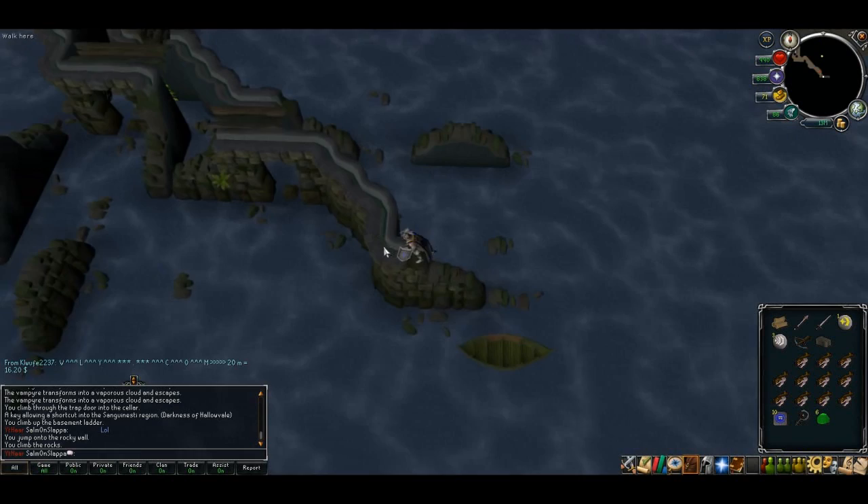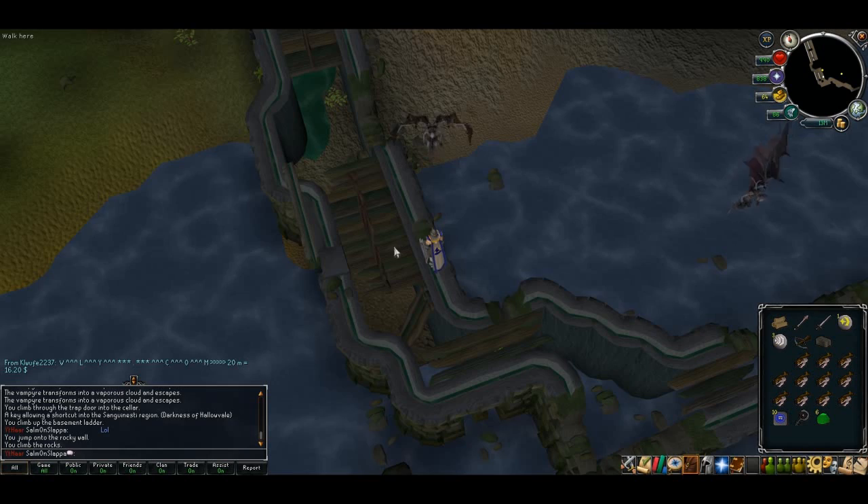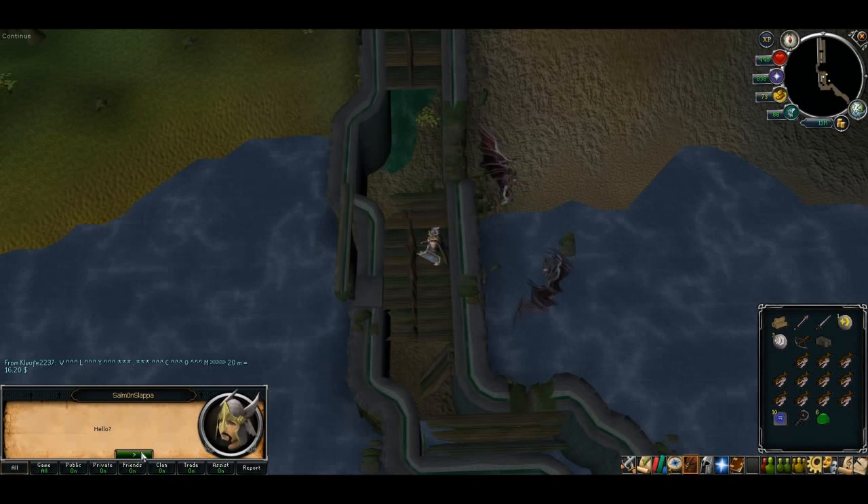Now we need to head to the Myreque hideout in Meiyerditch. You can go through the maze — if you've got a shortcut key you'll know where to go. If not, check out my Darkness of Hallowvale guide for a simple walkthrough. In this circumstance though, we're just going to get captured by the Firewatch and go straight to the mines, as it'll make things a little bit quicker.